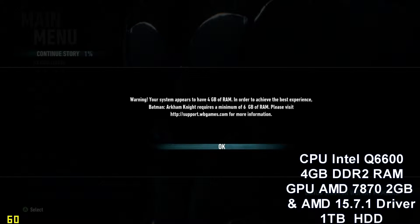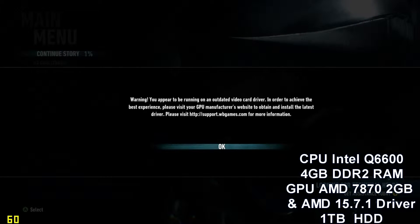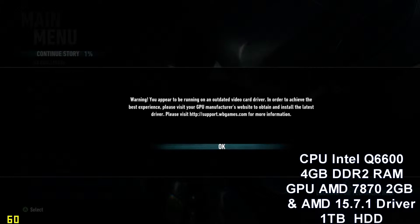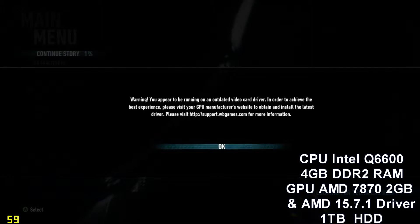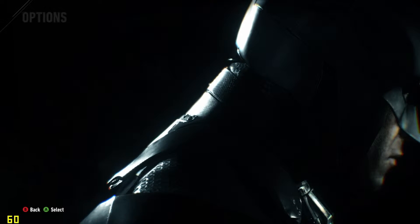You now get some warnings on startup. Basically it says your system appears to have four gig of RAM — in order to achieve the best experience you require six. I've still got the same system, though the graphics card has changed; I've now gone down to the 7870. There's also a warning saying I appear to be running outdated drivers for my video card — which is not true. Not 30 seconds before I started this game I went to AMD and double-checked, and 15.7.1 is the most recent version, so that warning is incorrect.